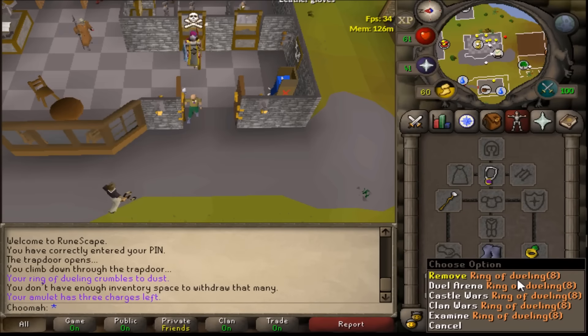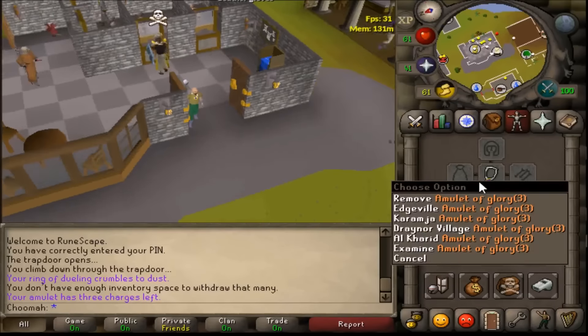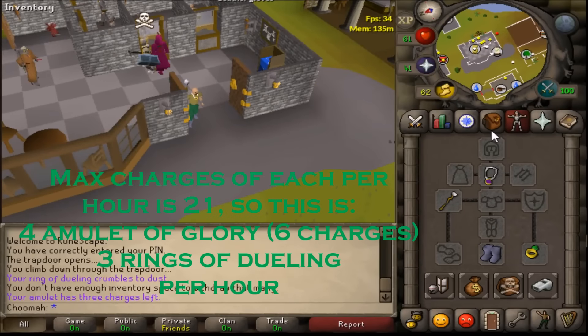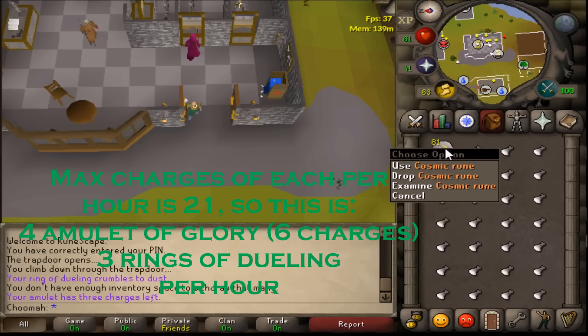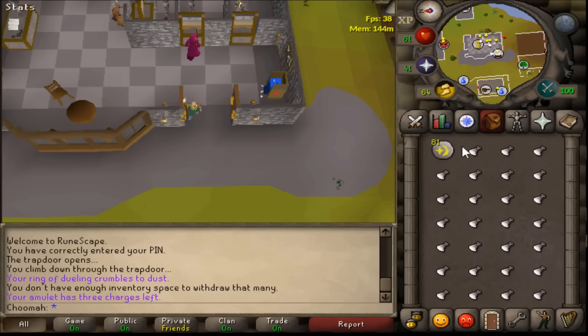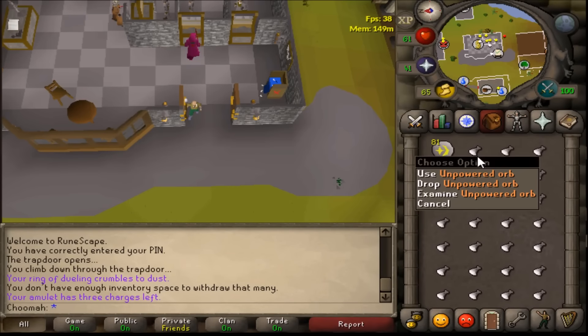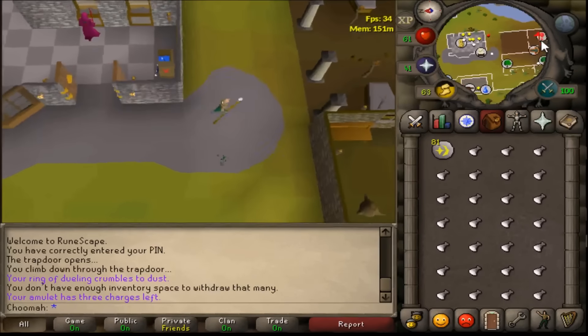You also want to bring an amulet of glory and a ring of dueling, but the amount of these you want completely depends on how many inventories you're going to do — you'll use one charge of each per inventory. Your inventory should look like this: you should have 81 cosmic runes. I won't bring any more just because there are a lot of PKers that go around these areas, so if you're not careful — if you bring 3,000 you could lose 3,000 of them. You also want your unpowered orbs.